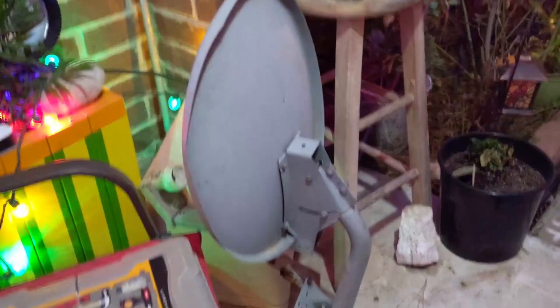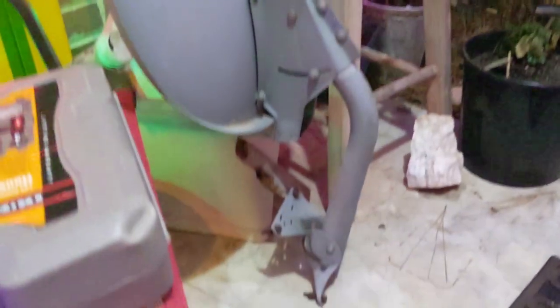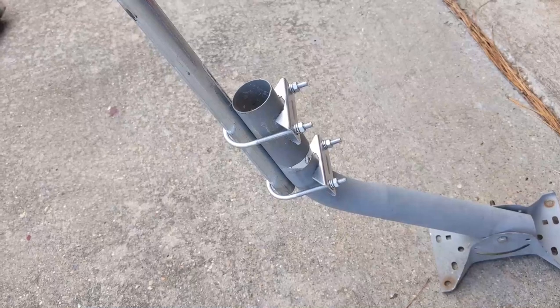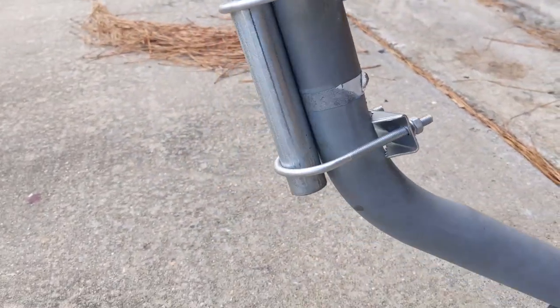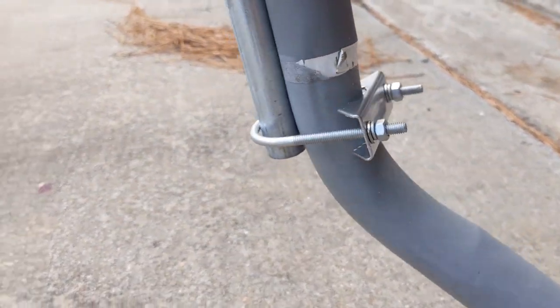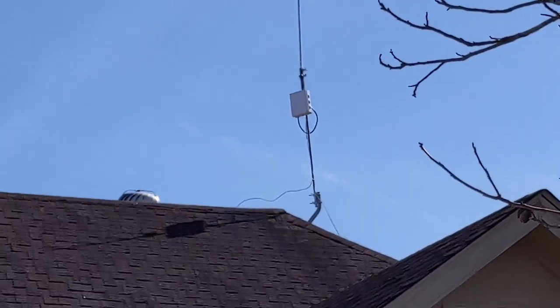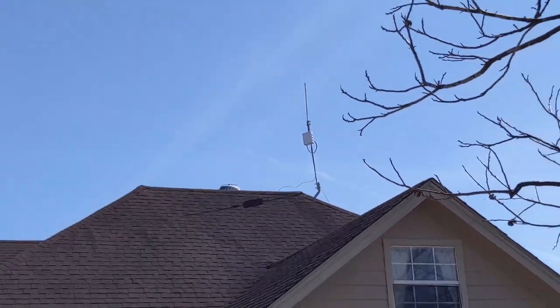Let's go over rooftop installs — these are the most common and one of my favorite ways. If you can get a chimney, great. The cheapest and easiest way to get a base for your rooftop is to repurpose an old dish network antenna base. If you don't have one, check Facebook Marketplace — some people are even giving them away for free.